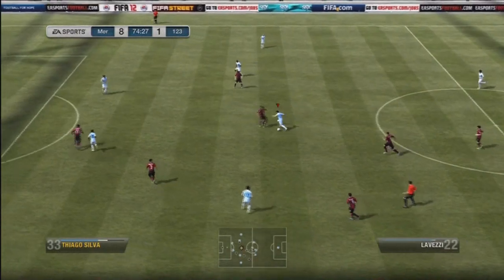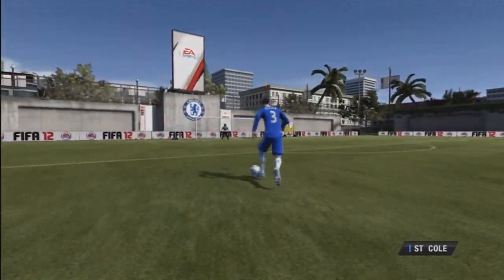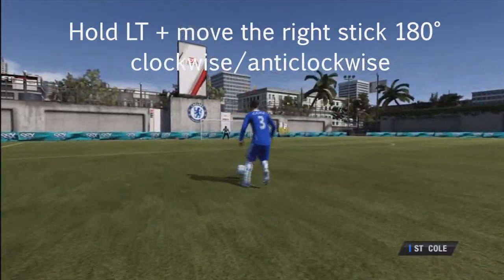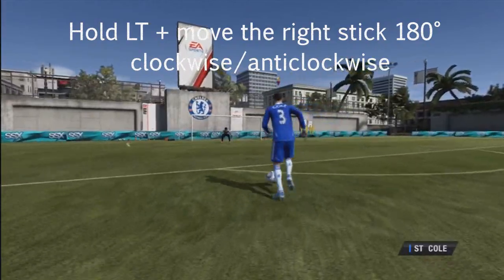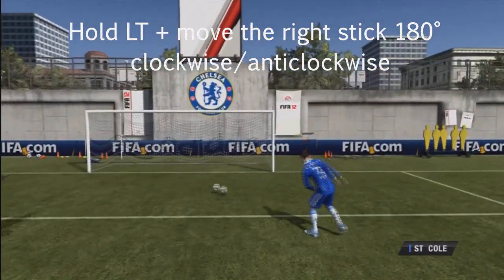But I know that after a while I just need to practice it, and practice makes perfect. So I go into the arena and learn exactly how to do the roulette. It's as simple as holding the left trigger and moving the right stick 180 degrees, either clockwise or anti-clockwise. Very, very simple to do — just practice it a few times in the arena.